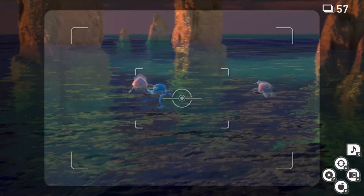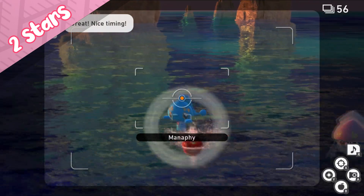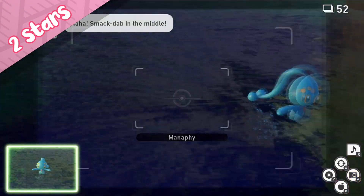To get a 2-star photo of this Manaphy you actually need to throw a fluff fruit at it and hurt it, which is kind of strange, but once you throw a fluff fruit it's going to make this little owie face just like that, and it's a quick moment to grab your picture.